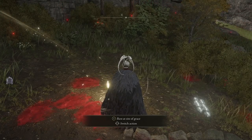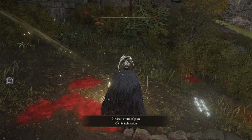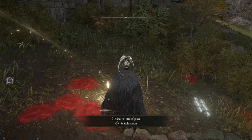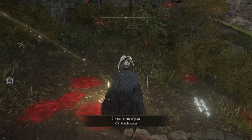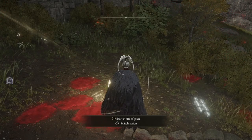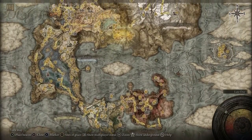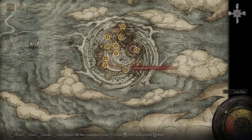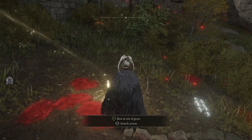Welcome back to Elden Ring. In this video we're going to be taking a look at what I'm going to call a secret weapon in the game that you can get early and become overpowered with. This is a follow-up to a recent video I did on the channel about dealing insane bleed damage with the Beastman's Curved Sword — to obtain that one you need to make your way to Crumbling Farum Azula. So I've done a bit of digging and found similar weapons obtained much earlier in the game.